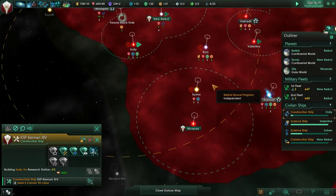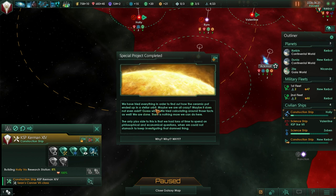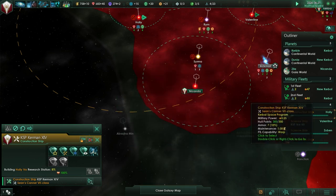Our borders are expanding. Special project complete: we tried everything to find out how a ceramic pot ended up in stellar orbit. Maybe we are all crazy - maybe it does not even exist. The only plus side is that we had tons of time to spend on philosophical and economical questions when we couldn't stomach investigating that thing. We gained 150 influence thanks to that. Embrace the futility of life's questions - wow, deep.